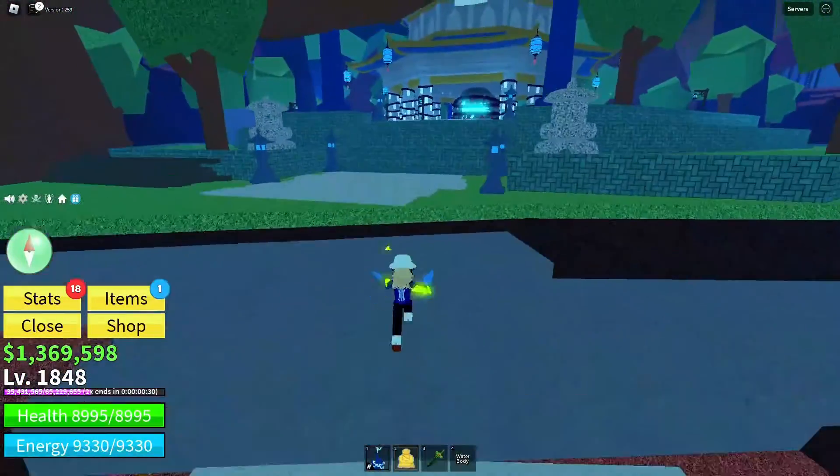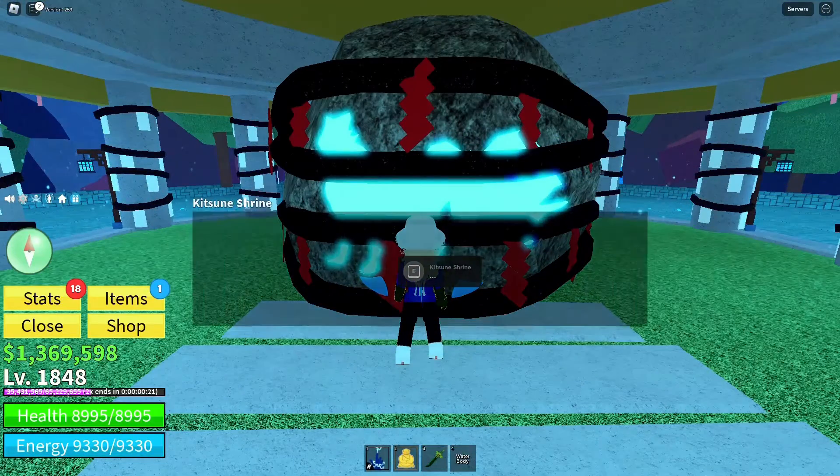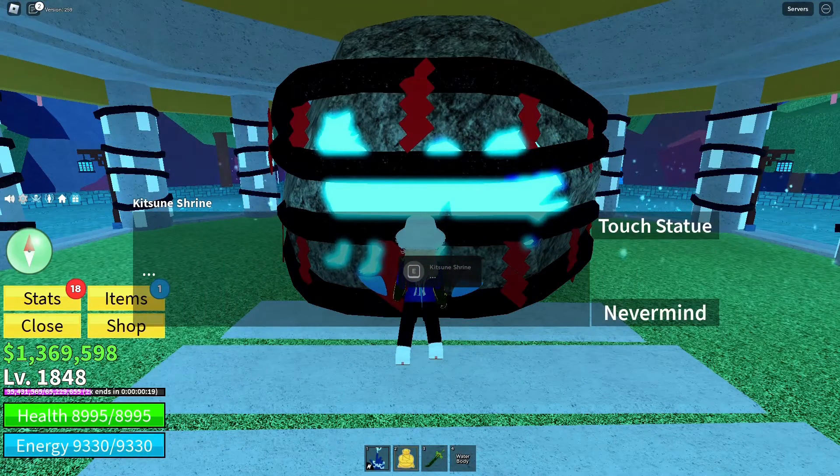Once you've landed on Kitsune Island, seek out the Kitsune Shrine and engage in dialogue with it. Follow the shrine's instructions and touch the statue to initiate the next step of the ritual.